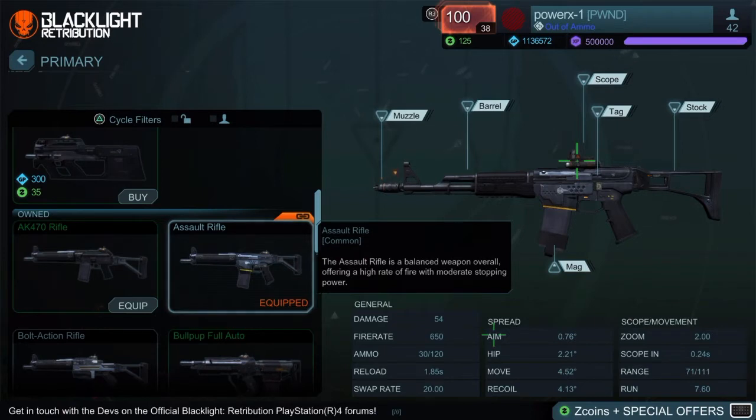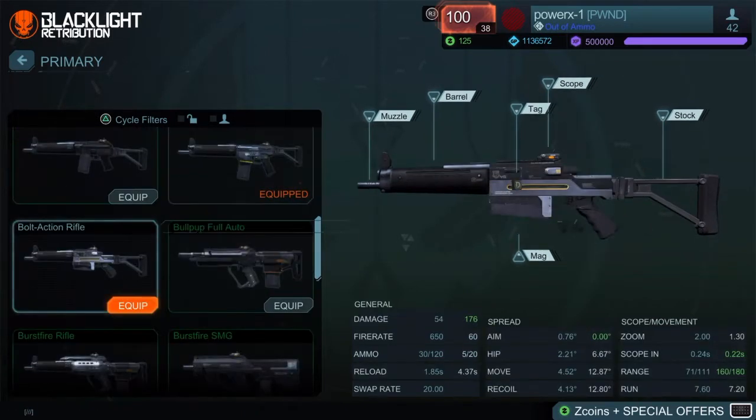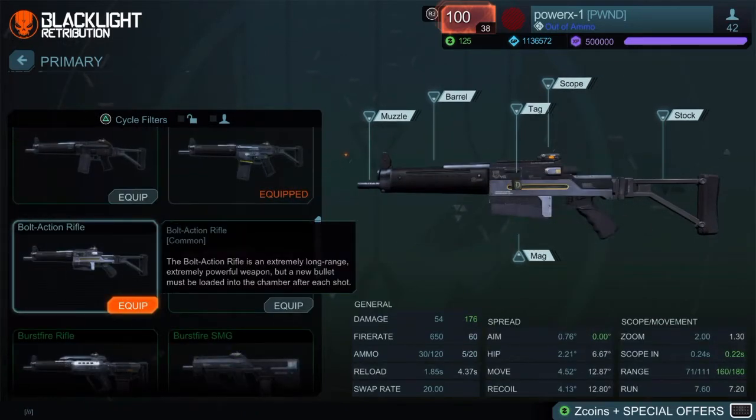The lower the angle value gets, the more accurate your shot will be. If the value is 0.00, like the bullet action when you aim down sight, the bullet will exactly drop where you aim.